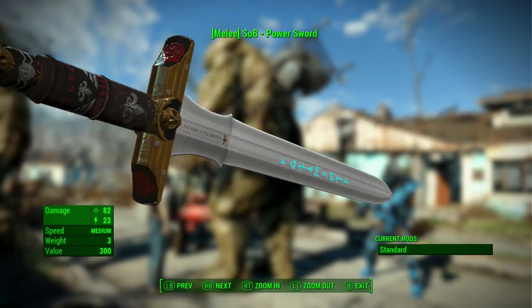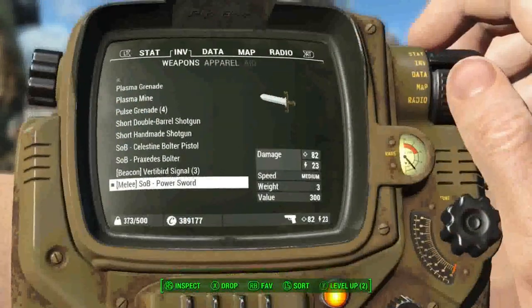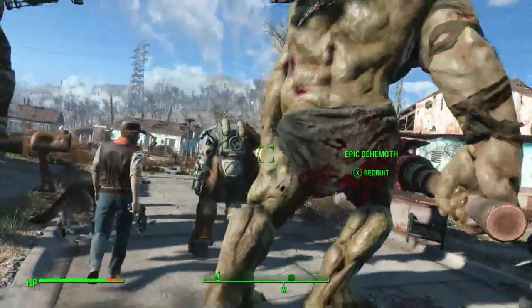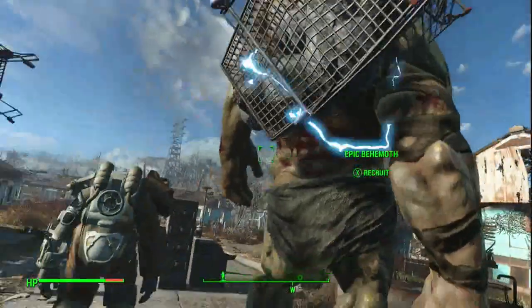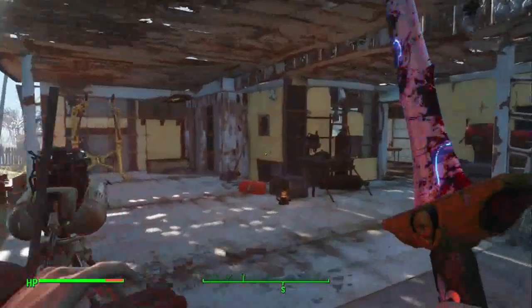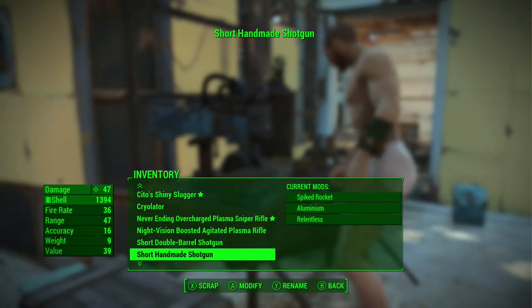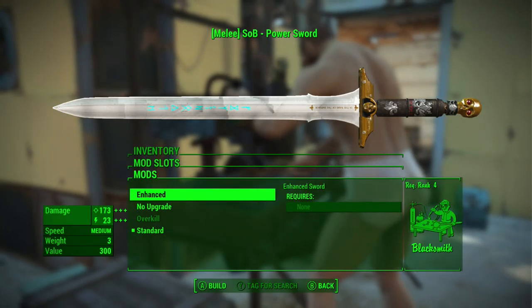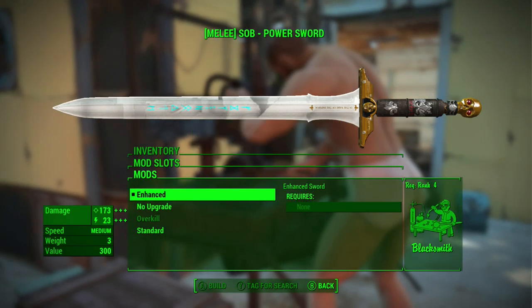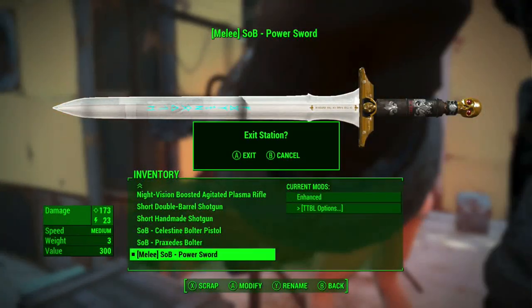The power sword says 'In the name of the Emperor' - I love that. Shocking. Your enemies won't like this - that is a cool melee weapon. I don't usually use melee weapons very often, but that would definitely be cool to have. That's standard - enhanced just makes it more overkill. Let's go with enhanced, sure why not.